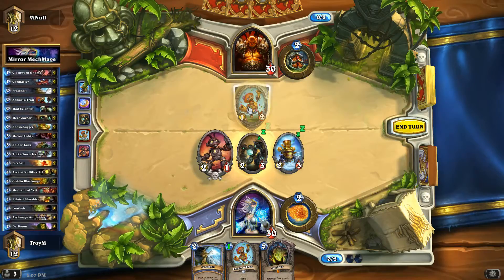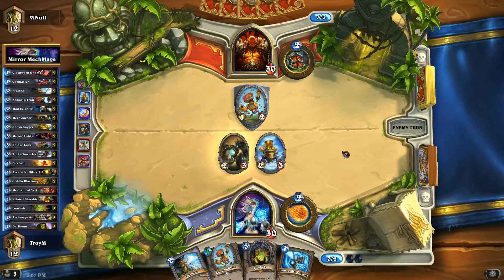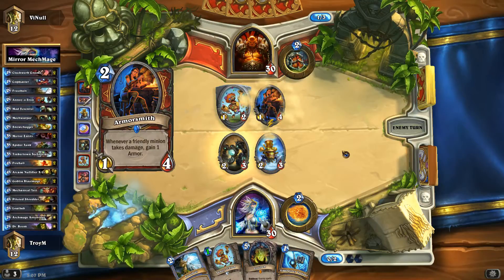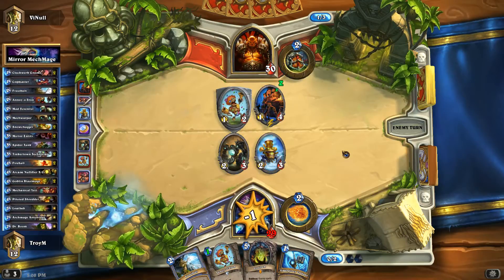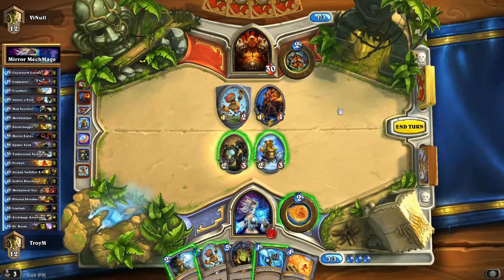He's gonna attack into it anyway, so I get the spare part — I'll save those for Antonidas. I got Emergency Coolant, that one's pretty good. I like the stealth one because then you can do turn eight Antonidas, stealth him, and get at least one more guaranteed fireball. He hasn't played Fiery War Axe, so I think he may not have it in his hand. I don't like him having the Armorsmith because he's going to gain a lot of armor.